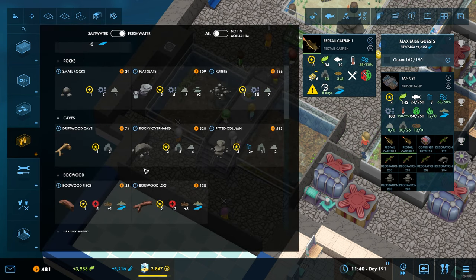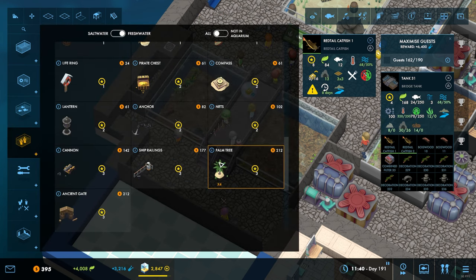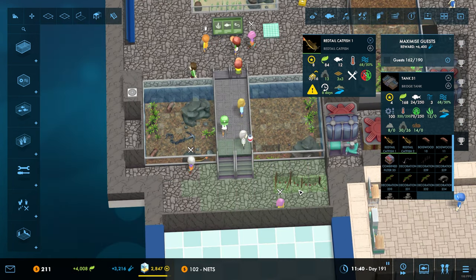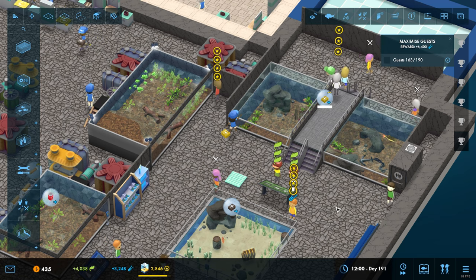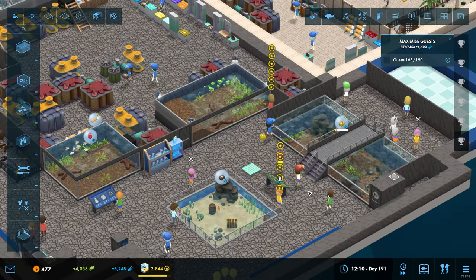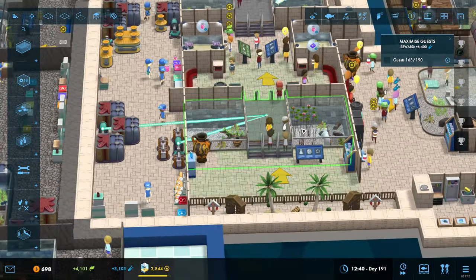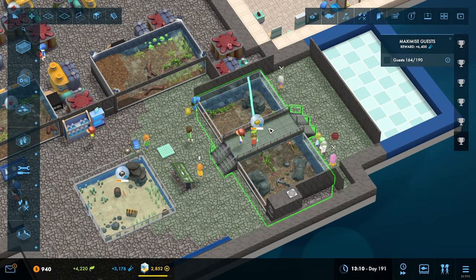We probably could stick in some other bits and pieces. Get rid of the second one, put something else in there. Okay, we've got some big catfish - these will grow up to be big old boys at some point. Unlike the ones over here where we only let them see from one side, on this one we will allow them to see from both sides. That is absolutely fine.